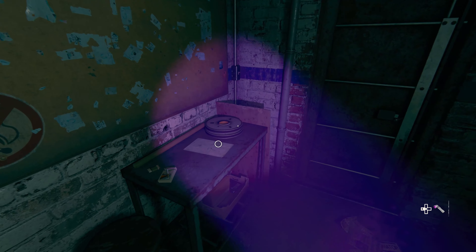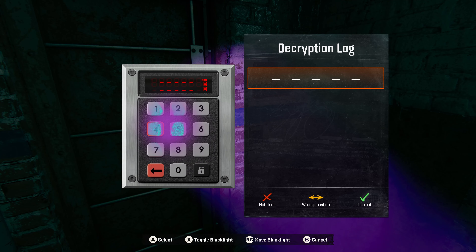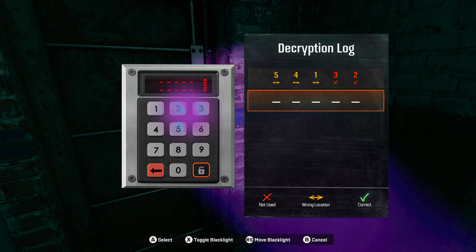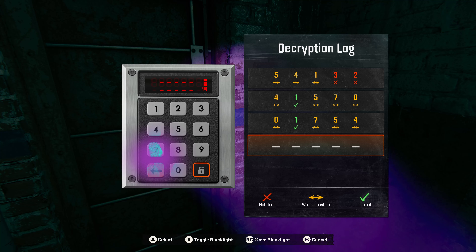All right, let's go down and have a look. I feel like I'm in a Slender Man game or something. I think I need to be here. We need to solve the key code, which I'm not very good at. Let's try: 5, 4, 1 — have these all been pressed? 3, 2... okay, 5, 4, 1, that's in there, then 0, 1, 7, 5 maybe, and then 4?